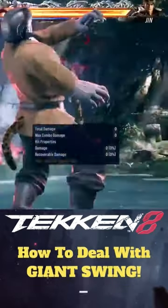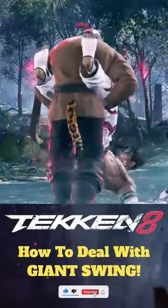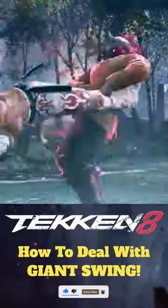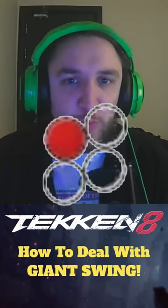Are you sick of taking so much damage from Giant Swing? Giant Swing is one of King's key pros, but there are ways to actually negate some of the damage or to tech it. To tech the throw, you press 1, which is the left punch on the controller.